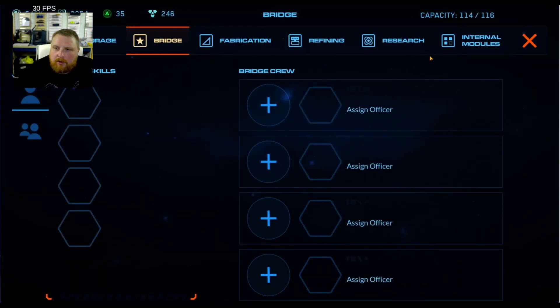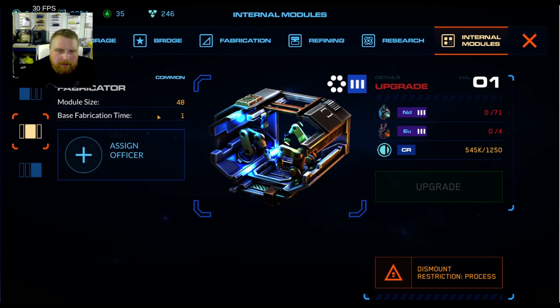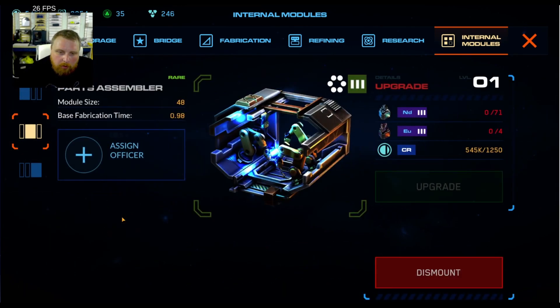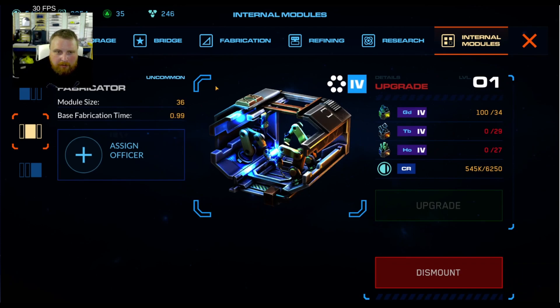I'm gonna check my bridge real quick — empty, good. So we're gonna go to internal modules. I've already got them all mounted. I have a level 1 T3 fab but it's gonna take another eight hours for this one to finish. We can see its base fab time is 1.0. The rare T3 parts assembler starts at 0.98 at level 1, which is kind of interesting. The fab level 3 is also 0.98, so they'd be the same relative level. We'll see if there's a speed difference between the two, and ultimately the T4 fab starts at 0.09 as an uncommon.